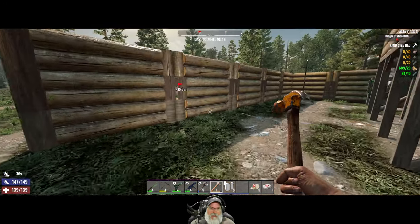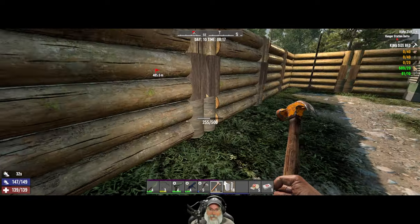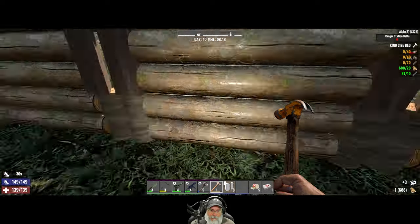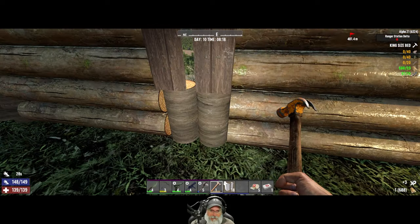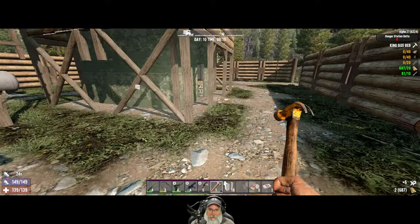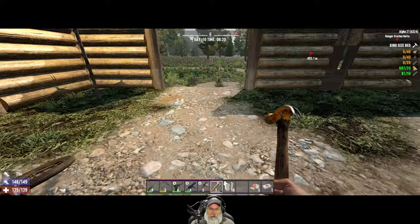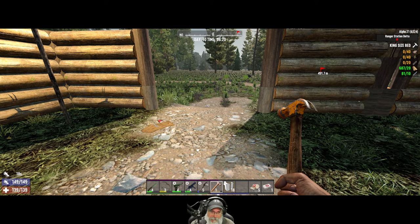Alright, guys. We got the wall finished and upgraded. I put aeroslid blocks in here for now. I might do something a little fancier — we have a lot more blocks now in Alpha 21. But I went ahead and just went with the normal ones for now, and I can always change it pretty easily later.